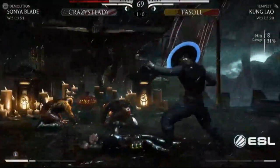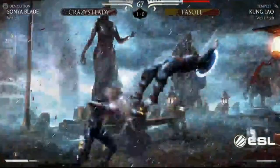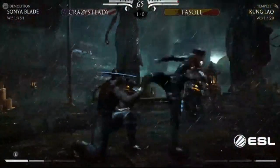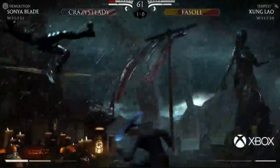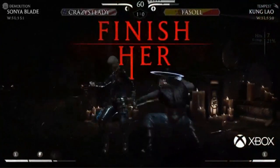Crazy Steady really needs to respect that spin. Oh, that was a deep NJP - this is huge! You can jump out of that. This is so tense - that could change everything. Facile is onto it, and if he can convert here he's 1-1. Facile is coming back!